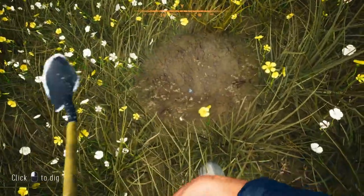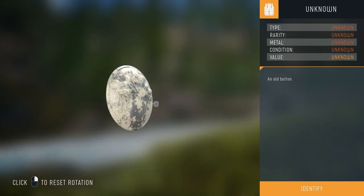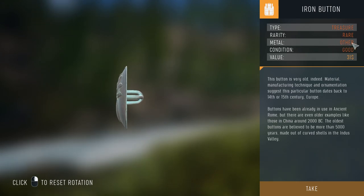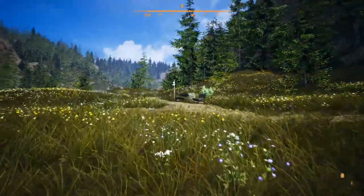We dig here and find something shiny — looks like a button. We identify it with the magic spray can. It's a treasure, rarity: rare, metal: other. Spinning it around we can see verdigris on it. The button is very old — material and manufacturing technique suggest 14th to 15th century Europe. Buttons have been in use since ancient Rome, with even older examples from China dating to 2000 BC, and the oldest buttons believed to be over 5,000 years old. Worth 31 generic units.